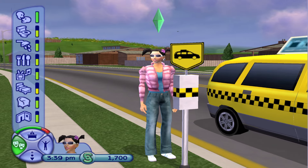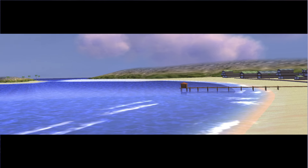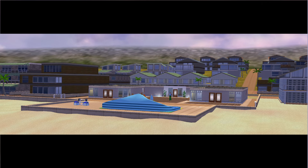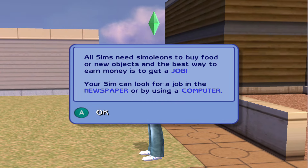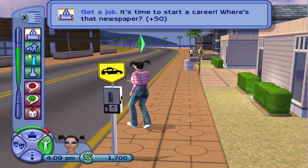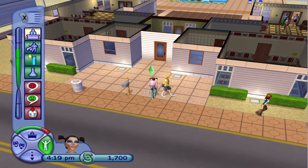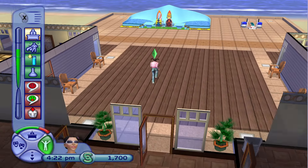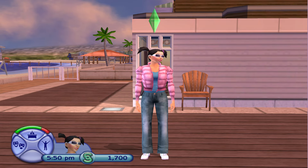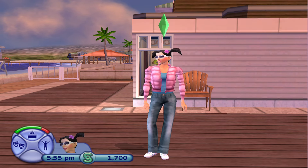Here comes the taxi. Our next task is to get a job. Here's the new location — it's like a beachy area. It seems like the major way to progress the game is by unlocking new locations, so I'll probably separate the parts based on that. I'm going to end this part here, I'll try to get part two out as soon as I can. I hope you guys like this video — thank you for watching!